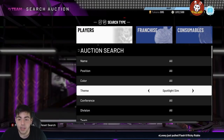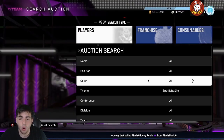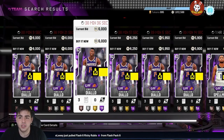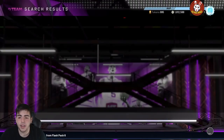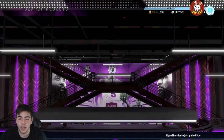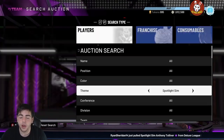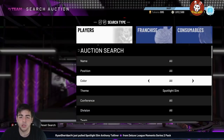Here it is — it's simple, it's deadly, it's one of the best filters in the game. Spotlight Sim — that's it, that's all it is. This filter is so money. Last night I sniped out four Anthony Tollivers for 1k and sold them for 8k. There were four up for 1k and I flipped all of them for 8k.